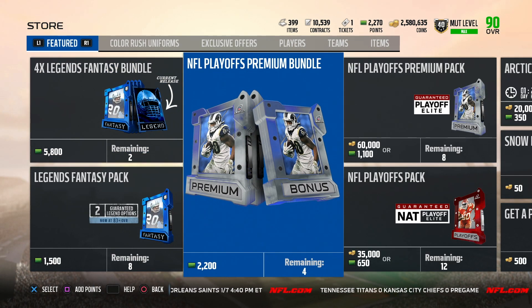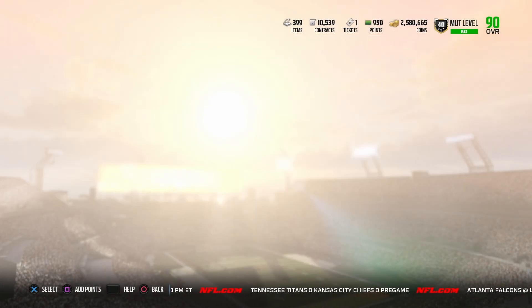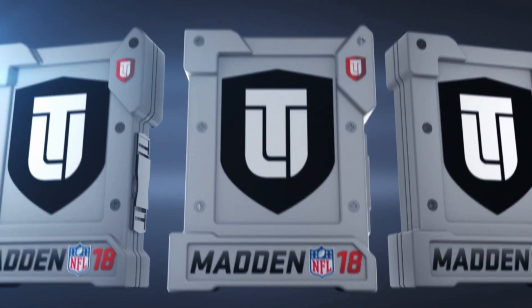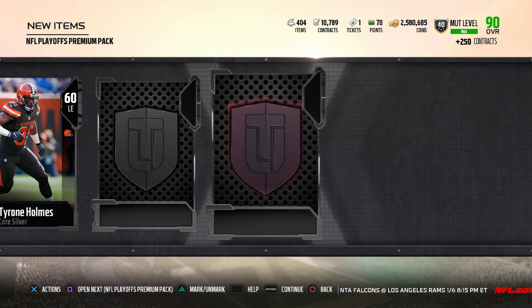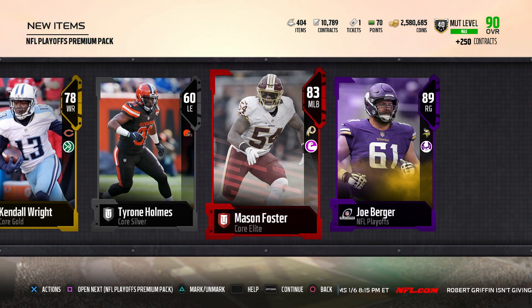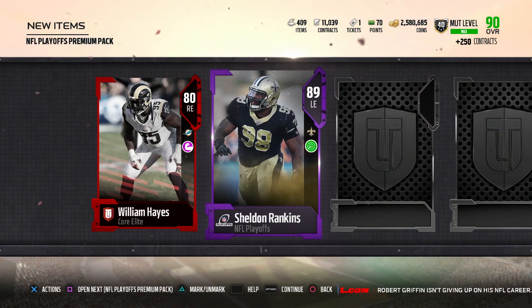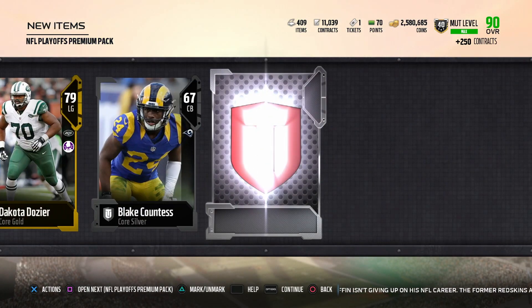Let's go ahead and open up one of these bundles real quick. It guarantees you three elite or better players, so hopefully we can get one of the high-end elites and not like an 88 or something. Okay, elite — we get a Joe Burrow, okay. Another one — Mason Foster — nobody wants that. Okay let's hop into the next pack — two back-to-back elites! Let's go — Sheldon Rankins! Can we be great? Nope.